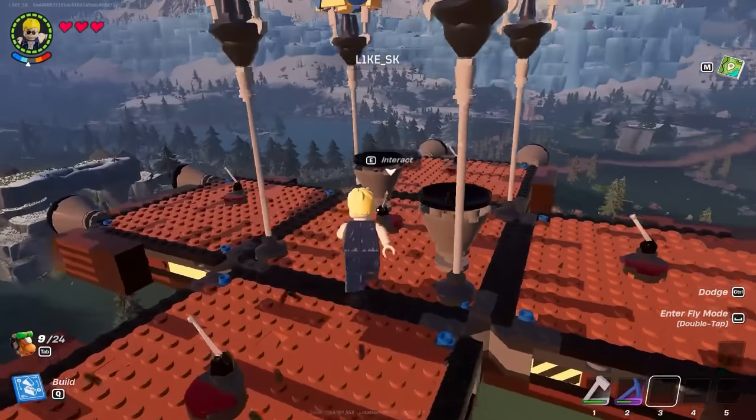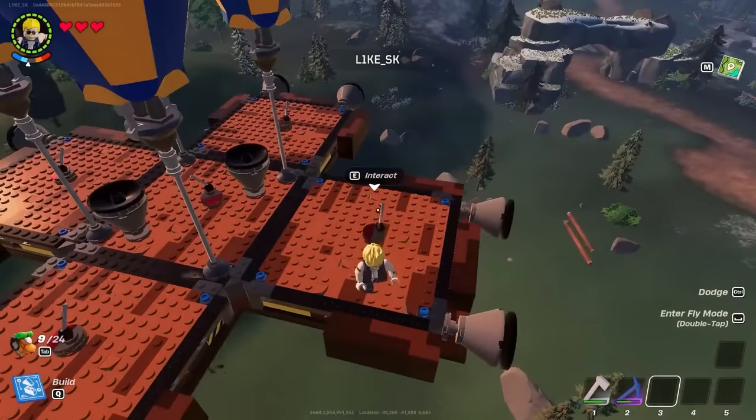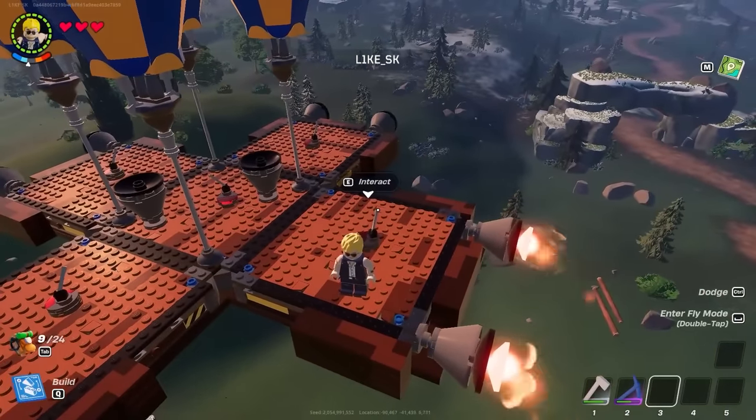Each dynamic panel has its own set of thrusters because the five dynamic foundations aren't actually connected — they're sat on top of a frame. If each dynamic platform was connected, flipping a switch would power all ten thrusters and the build wouldn't work. Genius.